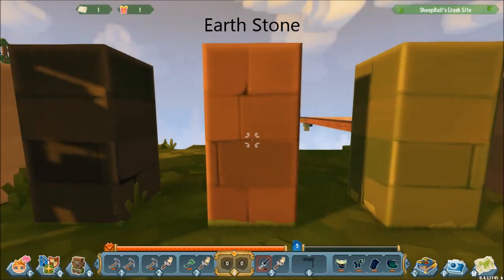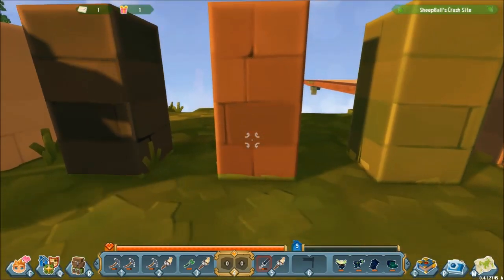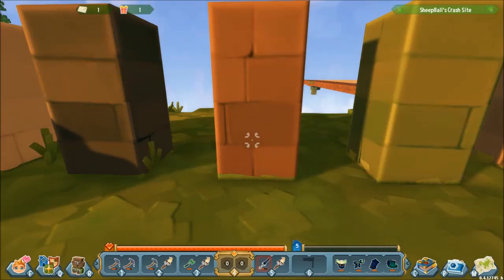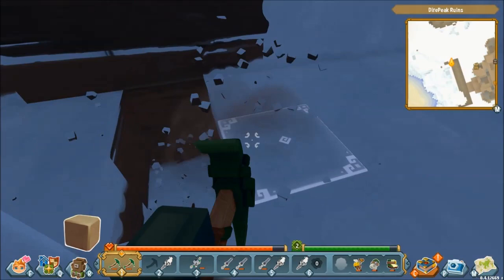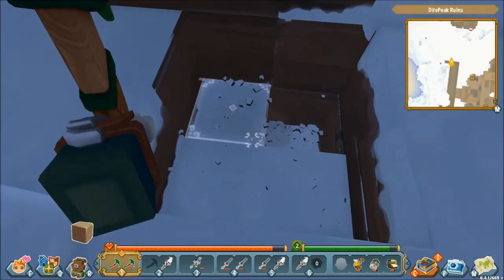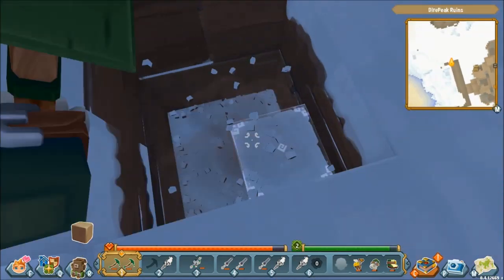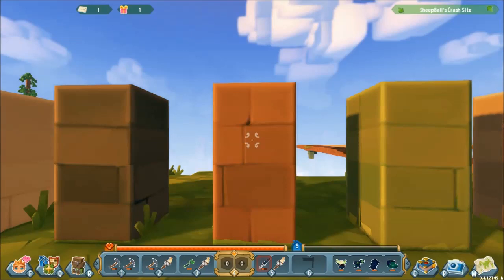Next up we have earthstone. This is the brown stone and it's the second most common stone in the game. You can get this by digging straight underneath the snow in either a light white or a normal white world. Pretty much the entire island will be made up of earthstone. You can also carve it out of buildings, but as with the skystone it's probably easier just to dig straight down.